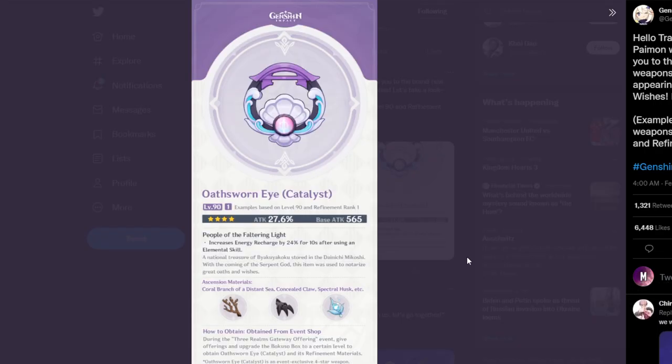Now for the other weapon, the free-to-play weapon — I think this can be R5. The base attack looks like 565, which I think is the maximum amount of base attack you can get for a 4-star weapon. The attack percentage is 27%, and the whole passive doesn't look incredible. But looking at R5, it's 2 times 24, so around 48% there. I think that's going to be pretty good if it works how I think it does, but it's only for 10 seconds after using it. Potentially good — I'll try it out with Yae Miko as well.